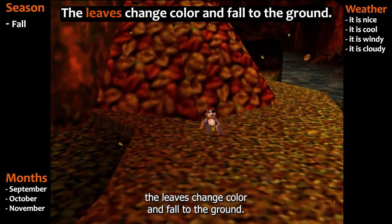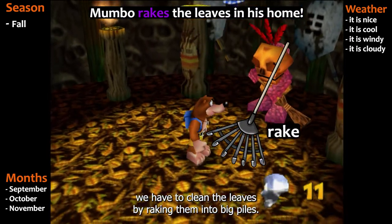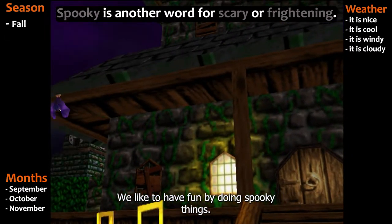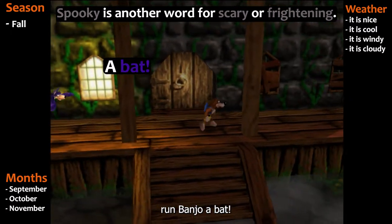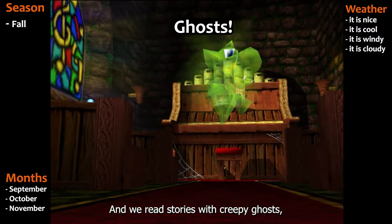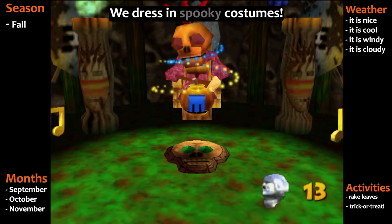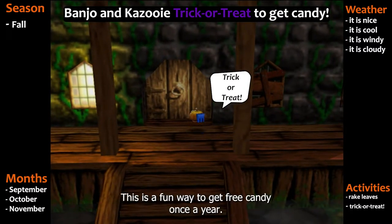In the fall, the leaves change color and fall to the ground. Look at this big pile of leaves — up we go, Banjo! In the fall, we have to clean the leaves by raking them into big piles. In the United States, October is a spooky month. We like to have fun by doing spooky things — spooky is another word for scary. We visit haunted houses. We tell stories with monsters in them, like this scary monster and skeleton. And we read stories with creepy ghosts, ugly creatures, and terrifying mummies. We also like to wear spooky costumes — look how cute Banjo is as a little pumpkin! We then go to people's houses and shout 'Trick or treat!' This is a fun way to get free candy once a year.